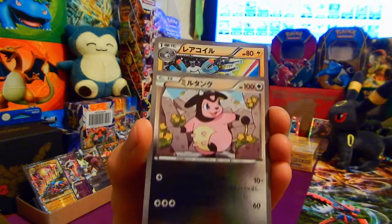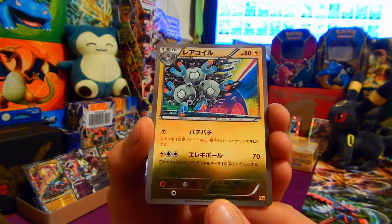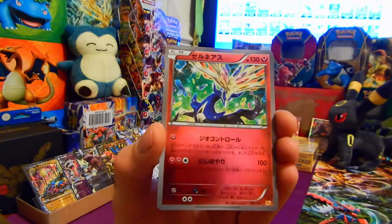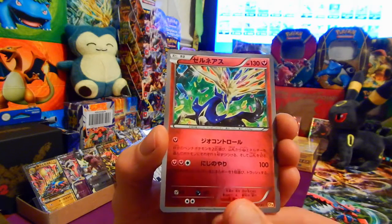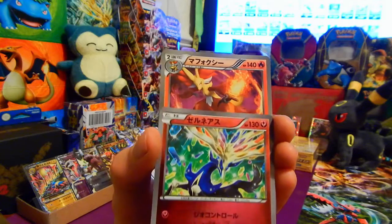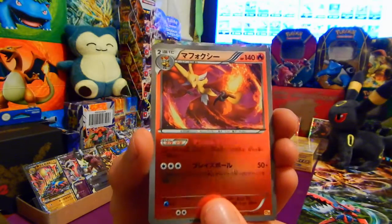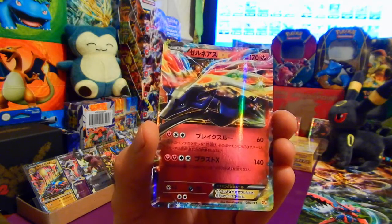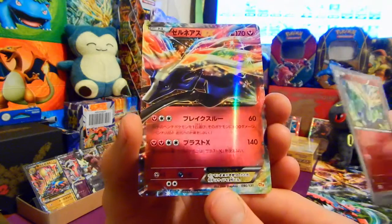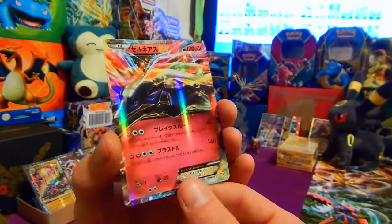We've got a Miltank, and a Magneton with that beautiful golden shine. Then a Xerneas — awesome art. We have another Delphox, and in the back — the Xerneas EX. This mirrors the XY series promo. Same packet had both Xerneas — that's awesome. Gorgeous.